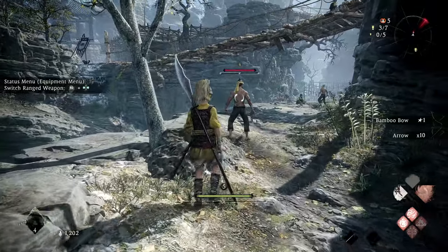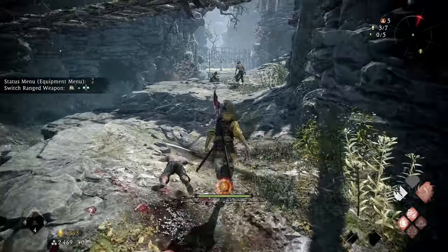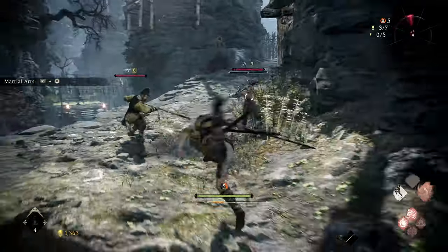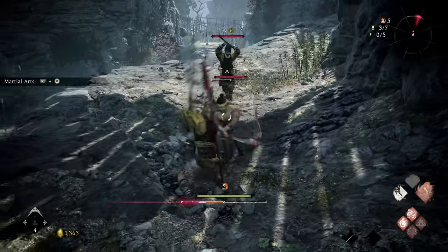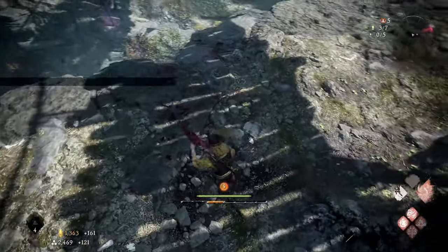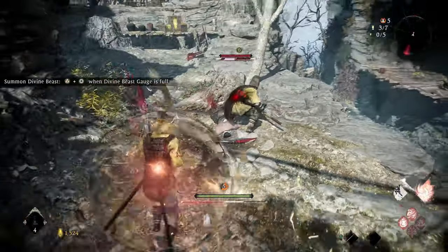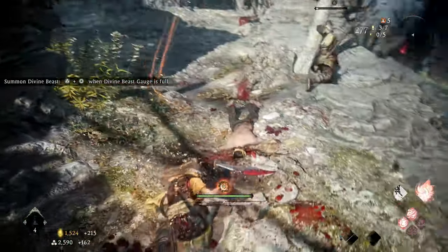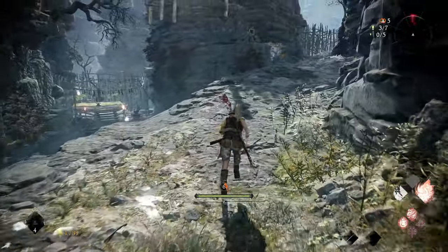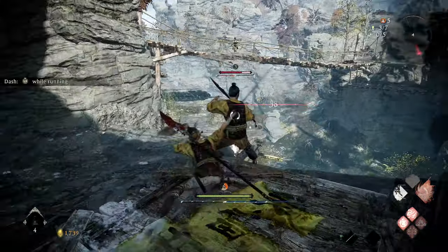There are multiple enemies ahead but I've raised my morale and I have better equipment. When fighting a group of enemies like this, it's important to master the deflection technique. You can defend yourself by deflecting their attacks to avoid getting hit — this will also raise your spirit and position you for your next attack. Even if you're not targeting them directly, as long as you deflect the attack at the right time, you will avoid taking damage, stagger them, and lower their spirit. It feels extremely satisfying executing a deflect at the perfect time and taking down your enemy.